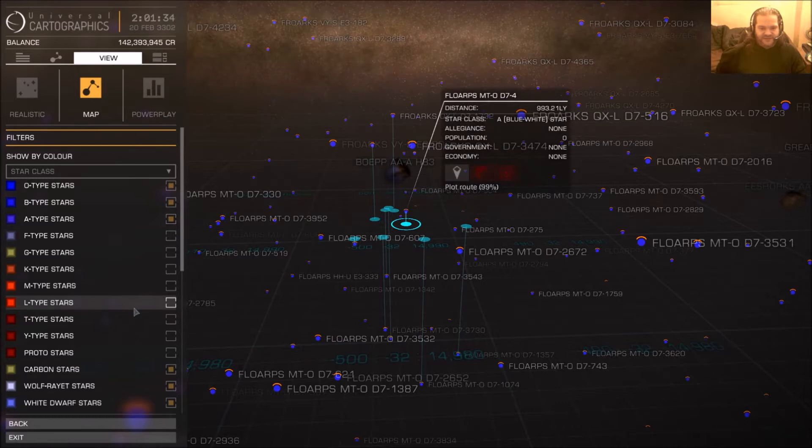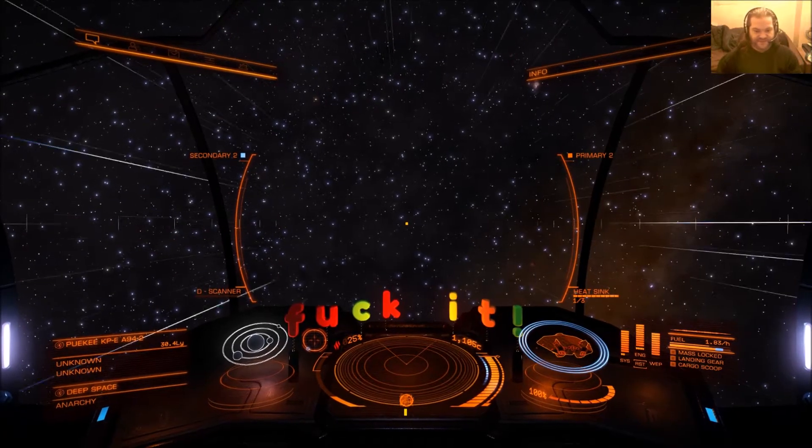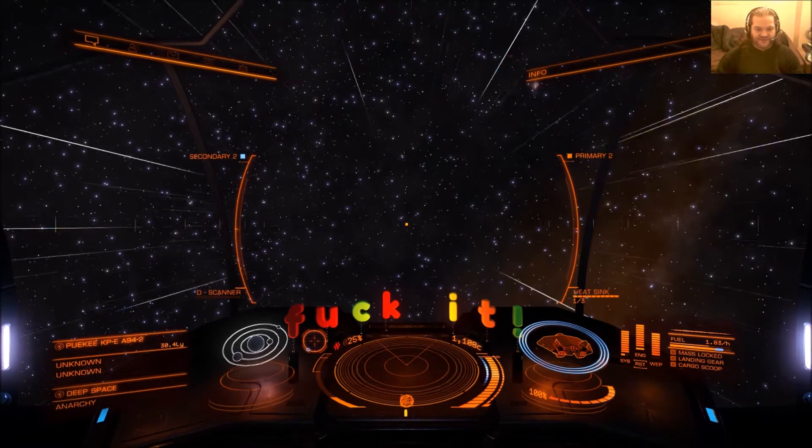So I'll just be planning one or two jumps ahead, so I don't have to sit through all this bullshit. Yes, it means I'm going to have to pull up the galaxy map and set a new route every two or three jumps, but it's got to be better than just sitting here. It's finally done. Notice there's a nebula in the background — the Bope AA-A H83. I am actually going to investigate that nebula. There are two neutron stars in there in two different systems, so I'll take a look.